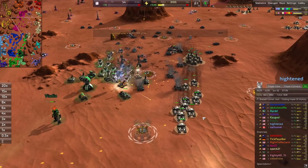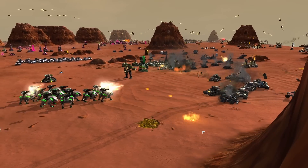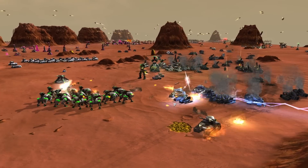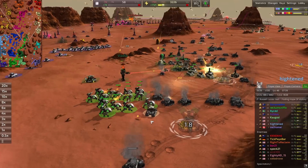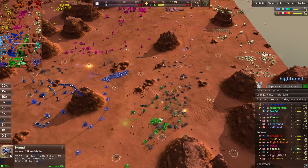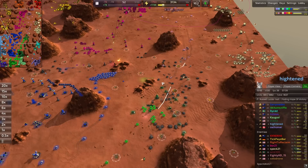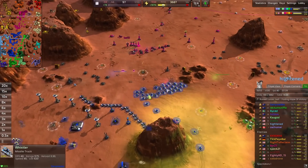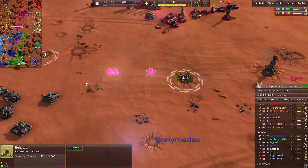The missile trucks were not microed backwards, so Spec is able to mess them up. They're trying to slip around and maybe even grab the commander. Doing damage to the hounds as well — a good push from Spec. Hopefully he didn't over-commit with the hounds in the back from Sniffa, who are able to push in and get some damage in.